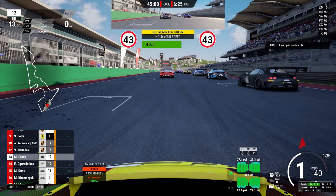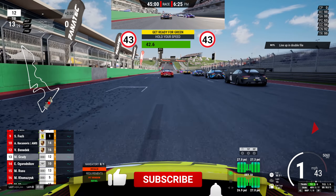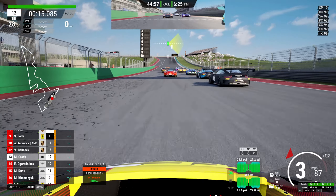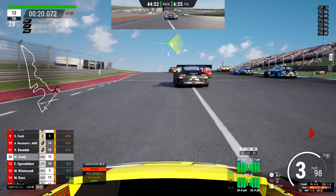Hello everyone and welcome back to LFM. We're doing the endurance race this time because I don't like the sprint race at Snetterton, and we're here at COTA, Circuit of the Americas. The person in front of me decided not to take part, so there's a bit of a gap in front of us, and that Porsche comes over to the left-hand side as we head to Turn 1.